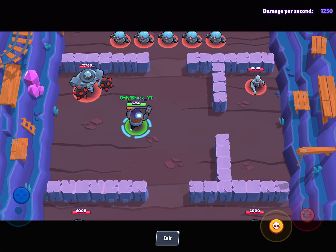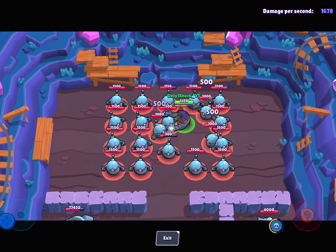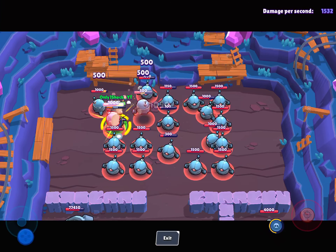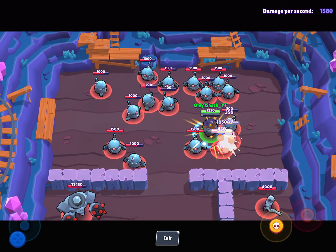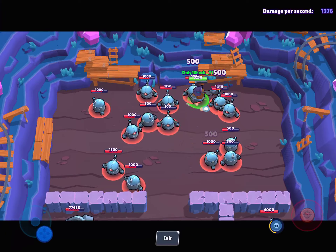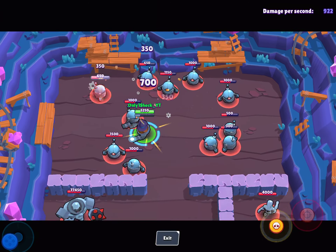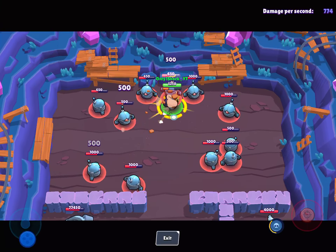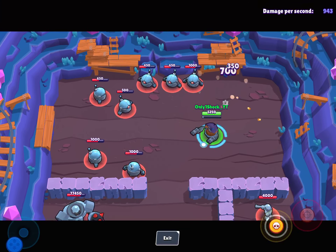Daryl has a very important purpose, and that is to kill Rosa. Rosa, if you're not aware, before she was nerfed she was the strongest brawler — the best brawler in the whole game. But then she got nerfed, and then she got another nerf. But Daryl is very good at killing Rosa.